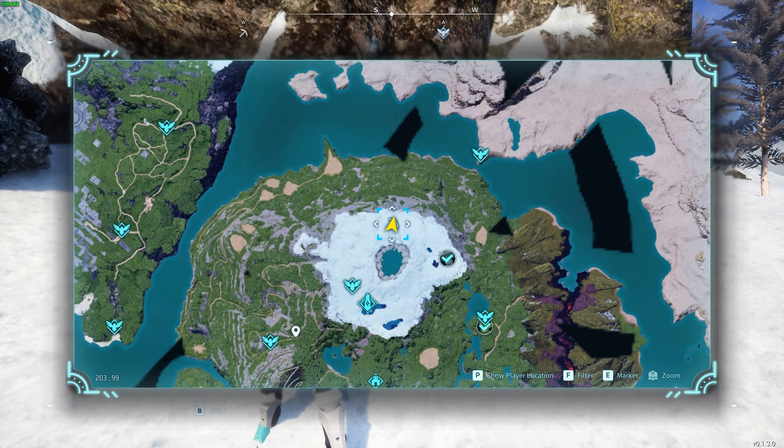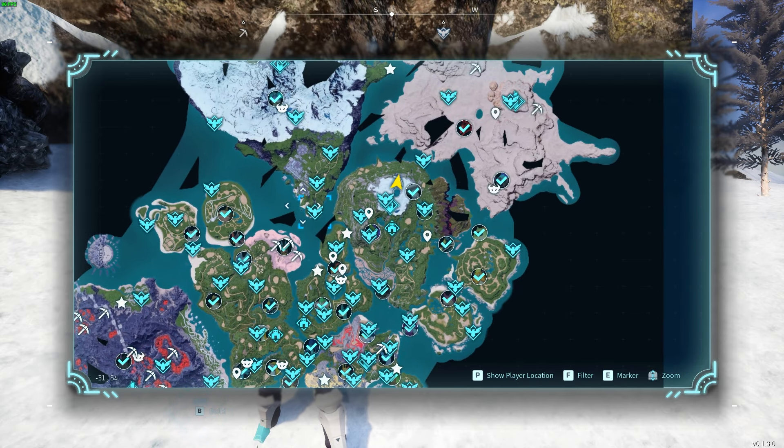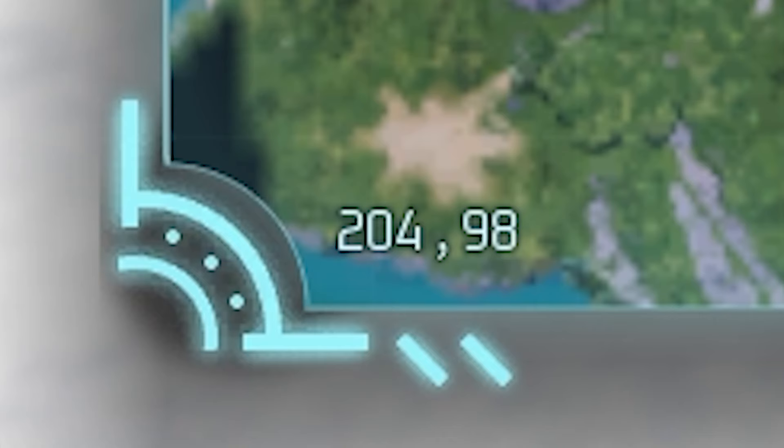This location on the map is located quite conveniently on the southern side — it's the most southern snowy area that you can reach. You can see it's right at this spot over here. The coordinates are 204, 98 to get to these exact six nodes.